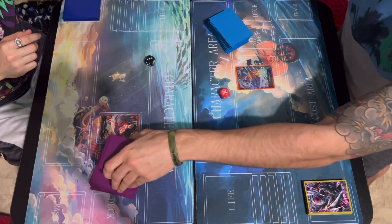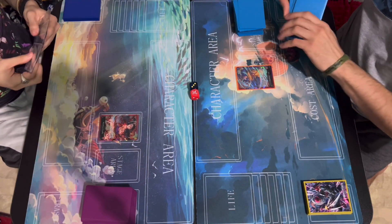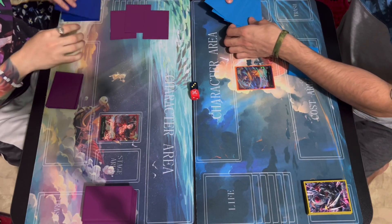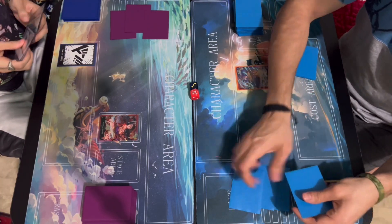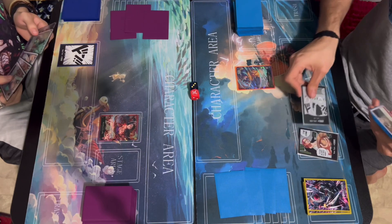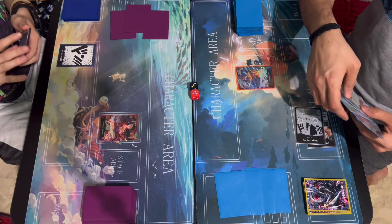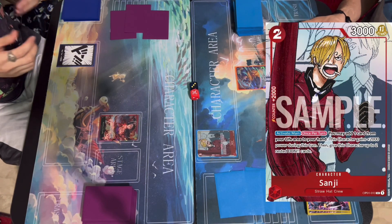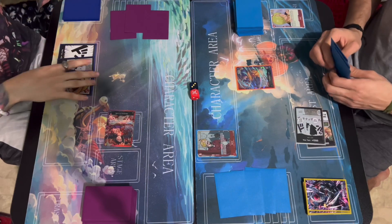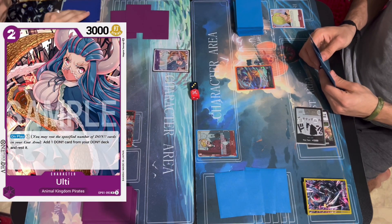I rolled, so I'll go first. What can Shambles do against you? Law activates Shambles. I will pass my turn. Opponent draws and rests two Don to play Sanji and passes turn. I attack your leader with my leader, dropping a 2k counter. Opponent plays another Sanji — different art — then rests two to play Ulti. Ulti effect: rest one, done, gain one rested Don. Pass turn.